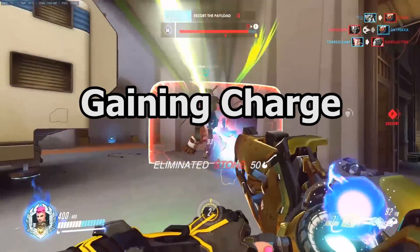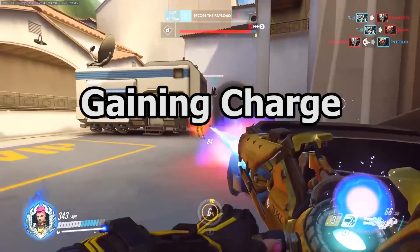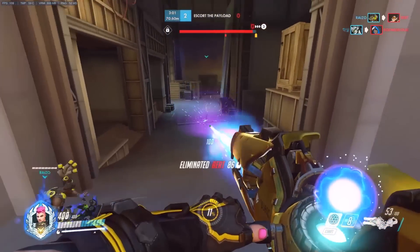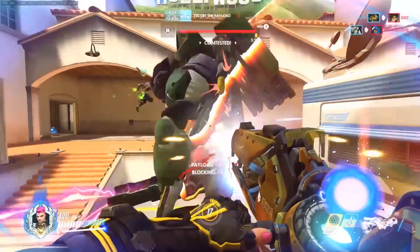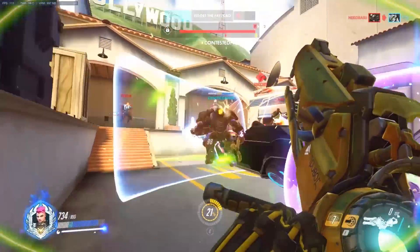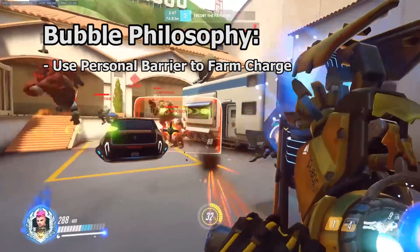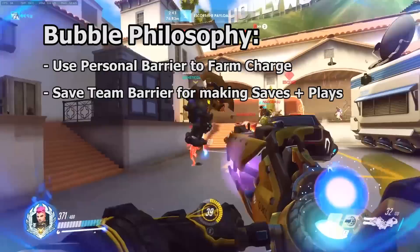Zarya's damage potential is massive, but it is only potential if we are not good at gaining and maintaining charge. There are two philosophies Zarya players go by to accomplish this goal. Some players use the teammate bubble to farm charge and save their personal bubble to protect themselves. I believe the superior philosophy is to use your personal bubble to farm charge and hold your team bubble for saving teammates and making plays.